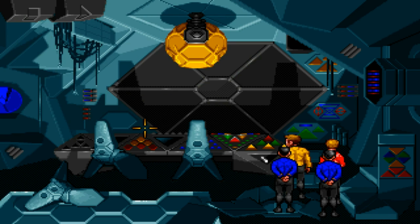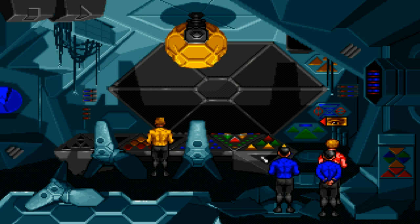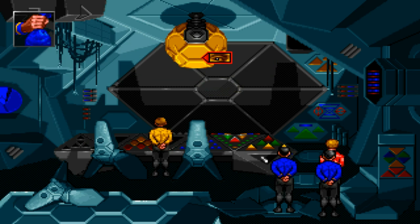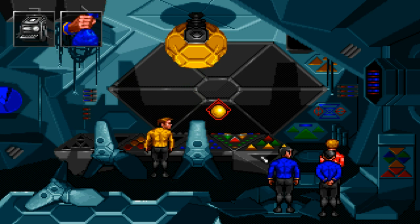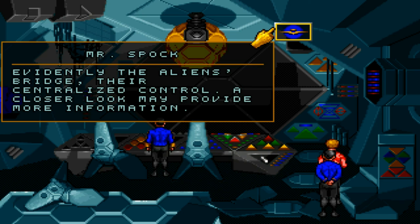Let's see. We have all kinds of controls, looks like. A control console from which operators run the ship. Also a control console. Also a control console! You see a plain gray screen. It appears to be a view screen, much like the one on board the Enterprise. What about the controls? What do you think of that, Spock? Evidently the aliens' bridge — they're centralized controlled. A closer look may provide more information. This is clearly the control center for the ship, Captain. I cannot deduce much information, but I do observe two things.